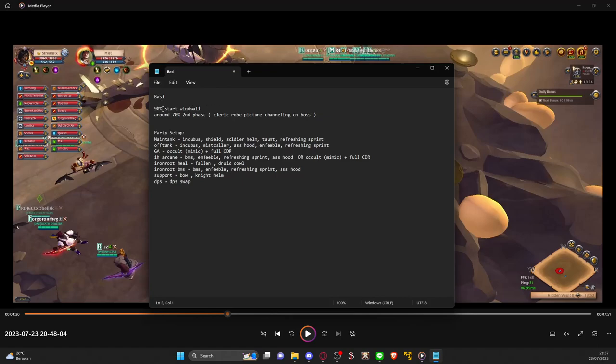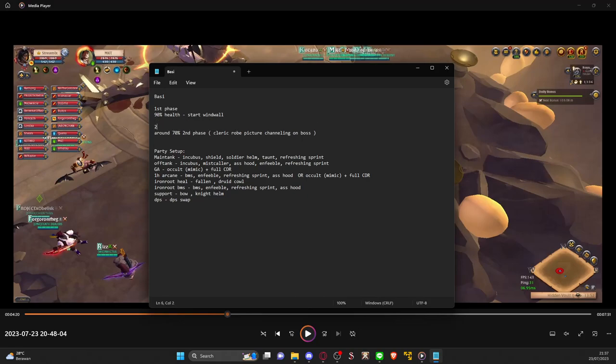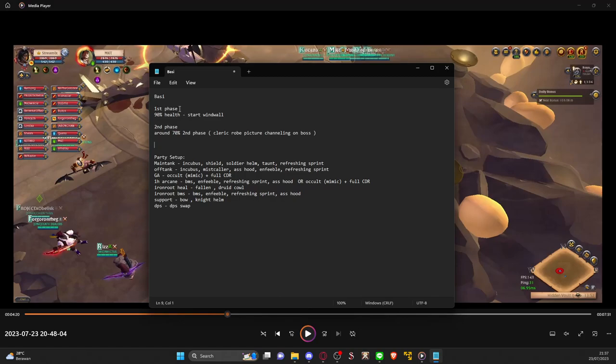Overall, this Buzzy boss at 90% health is gonna start doing windwall — that's the first phase. There are two phases on this boss. First phase is the windwall with mini skills — there's a stun and windwall. Second phase is gonna be the explosion phase, so you need to either run out of the room or just drop a defensive on it. In this video I'm gonna teach you the stay-inside-the-room way, but I'll also explain the run-out way.